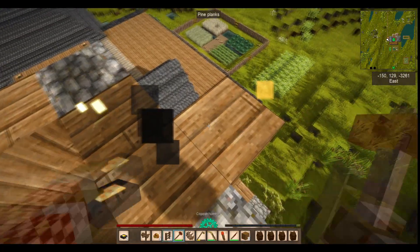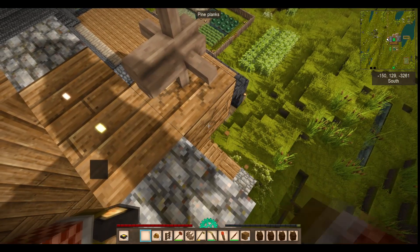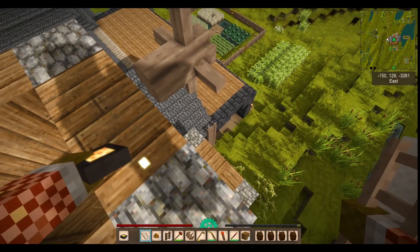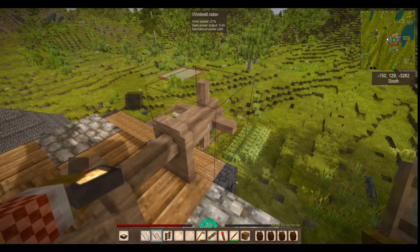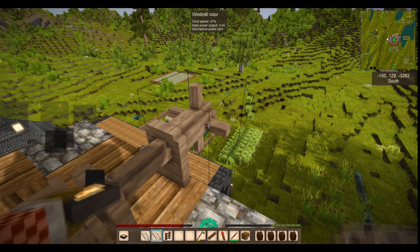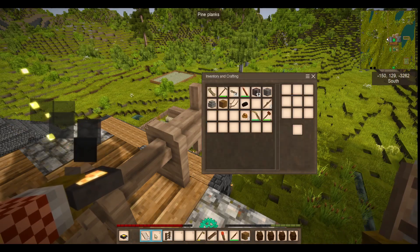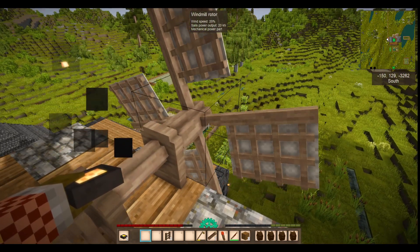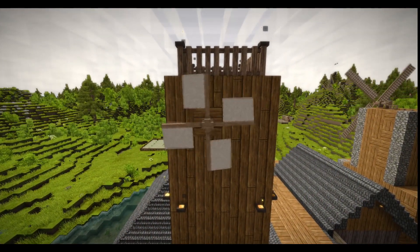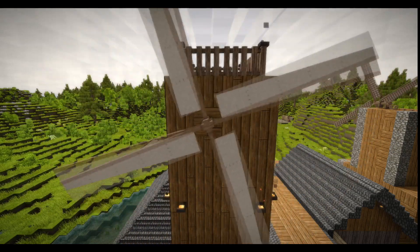Windmill rotors can float in the air, but they require a block to be placed on. I recommend placing a block, placing the rotor, and then breaking that block so that there's clearance for the sails. Sails must be placed in sets of four — you cannot place just one sail, or three, or any number other than four. Sails require two blocks of clearance per set; you can build blocks that clip into them, but they will pop off. You can place up to twenty sails, or five sets, on a single rotor. More sails means more speed, and more importantly, more power.